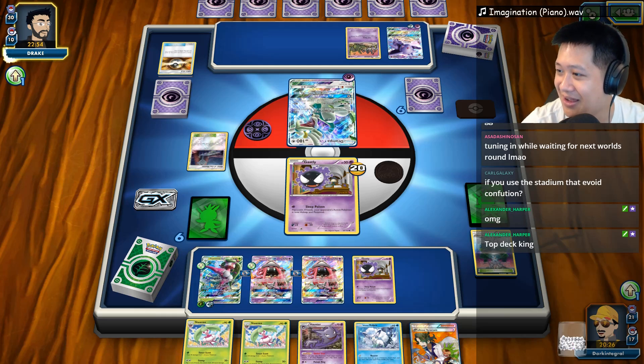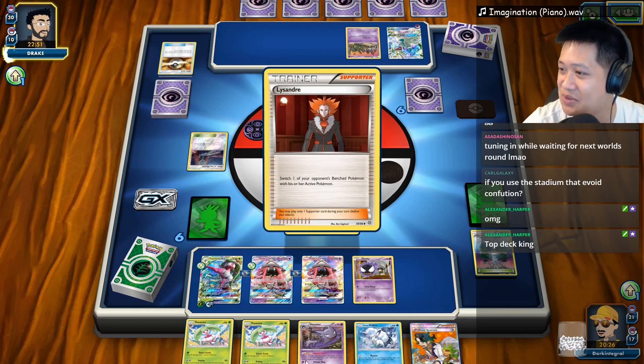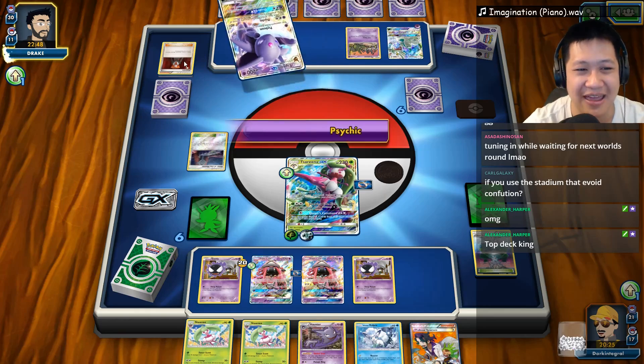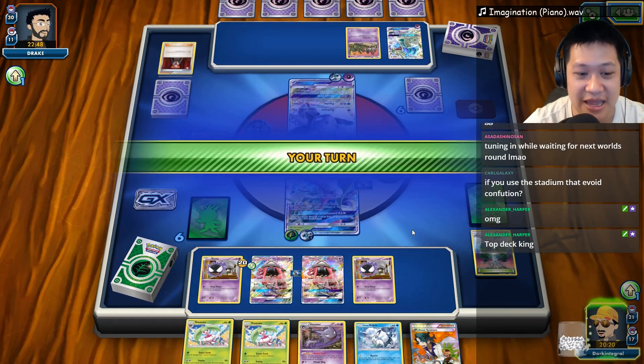Looking over here at chat. Topdeck King — yes, I probably talked about that lately. Have you avoided it? Yes, yep. Lysander going to bring out — I kind of felt that. Alright, so 150 damage to me. And the Stadium was discarded, so I've got to find myself another Stadium.